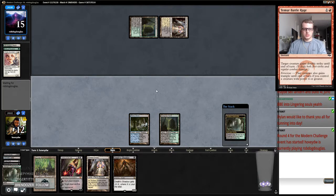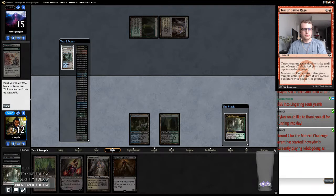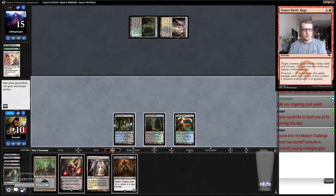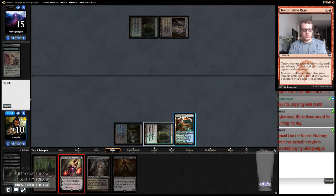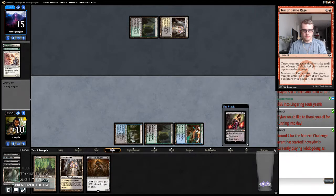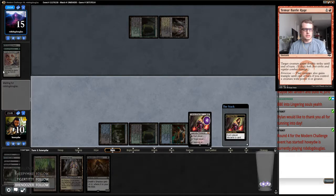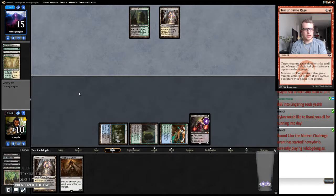So I'm going to ditch this Swamp, I think, just being more mana efficient, to get my Death Shadow a little larger. Playing this Liliana on an open board should be pretty decent, with an edict waiting and a little bit of gas to come back with.